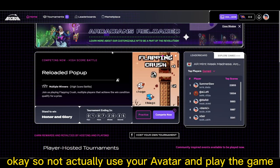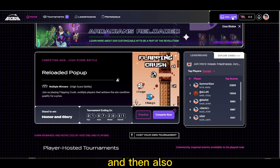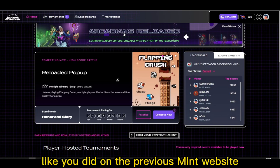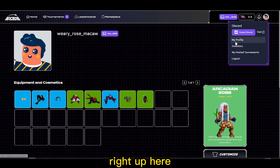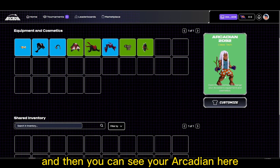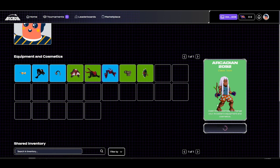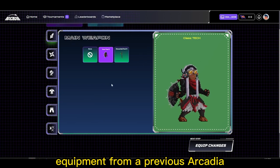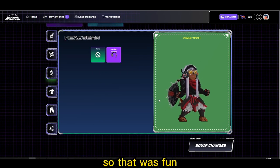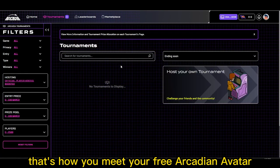Now to actually use your avatar and play the game, head over to arcadia.fun and log in at the top right, just like you did on the previous mint website. In the top right of your profile, go to your inventory and you can see your Arcadian and equip them with different equipment. I had previous equipment from a previous Arcadian from playing on the platform, so I was able to pimp out my guy and add all these changes. That's how you mint your free Arcadian avatar and customize it.